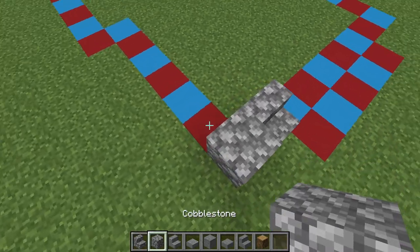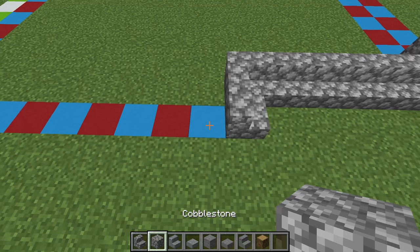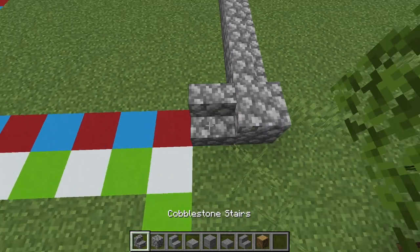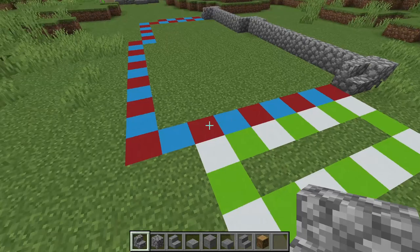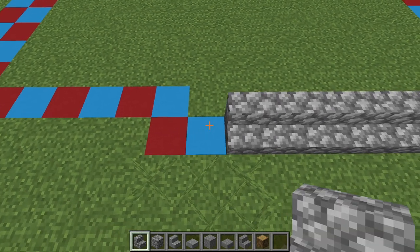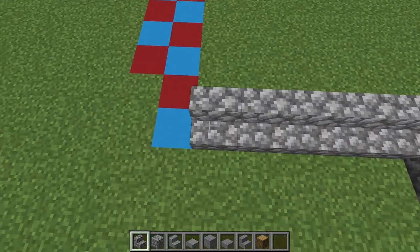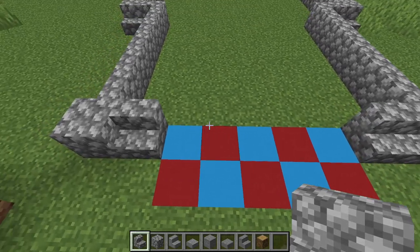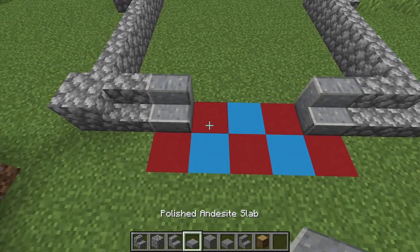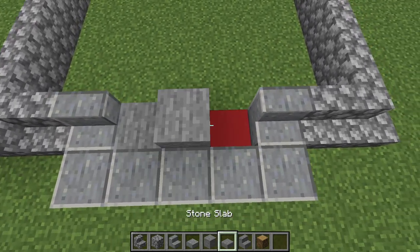We're going to start to the left of the front entryway — put a cobblestone block there and stairs going all the way across. Connect it over with a cobblestone block, continue the stairs all the way down to the corner, put another cobblestone block, do a stair, skip that area for now, and run stairs all the way across. Put a cobblestone block on the same side as the other, do stairs all the way back across, and wrap into right here. Then lay out the front porch area with polished andesite stairs and polished andesite half slabs and stone half slabs.